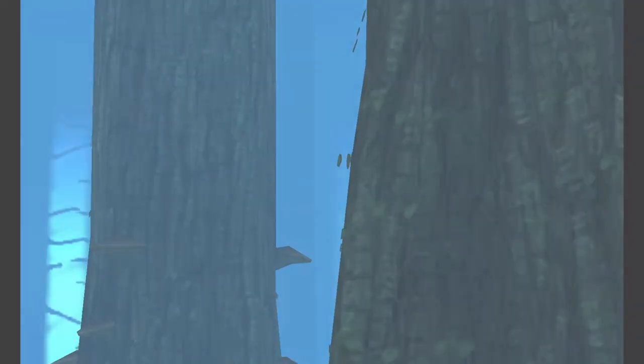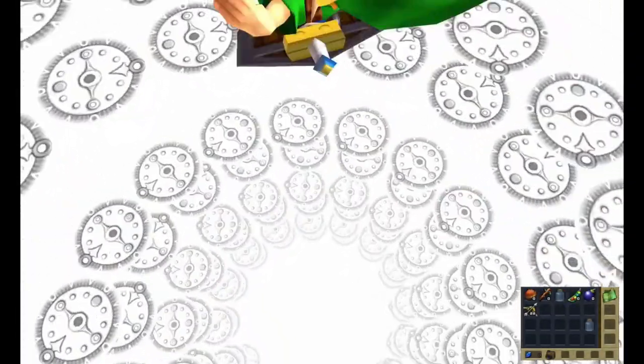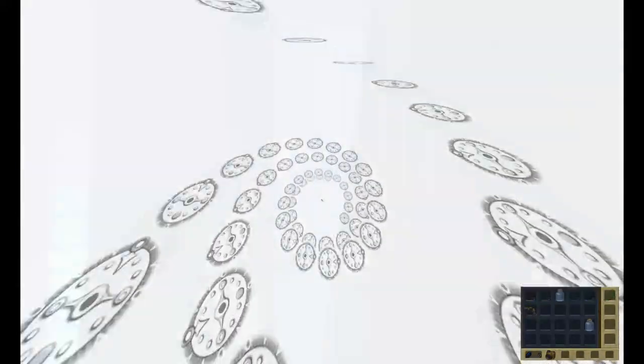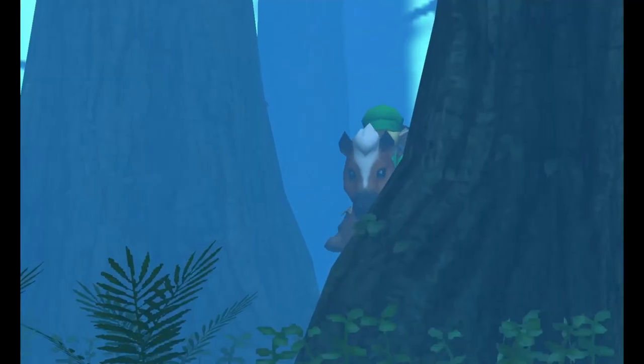Whether magic or force truly allows Link to keep his items remains a mystery. Why, it could be that Link just falls through some white, clocky, swirly portal, loses some stuff, and voila — time travel. So, how do you think Link is traveling back in time? Or what do you think lets him keep his items? Let me know in the comments.